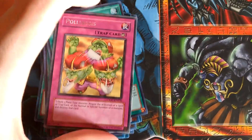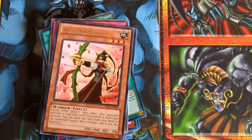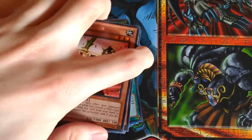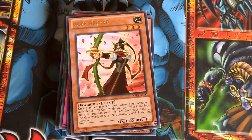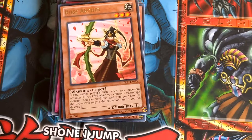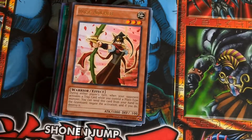But we still have one Polynosis. And we still have my two Rose Archers, which can be searched with Reinforcement of the Army since it is a warrior monster. This card can be discarded from your hand in order to negate a trap activation, but only if you have a plant-type monster on your side of the field.